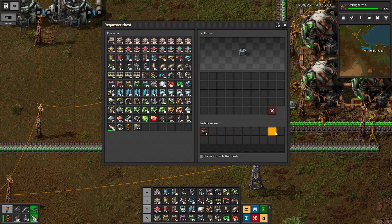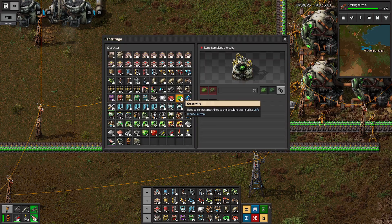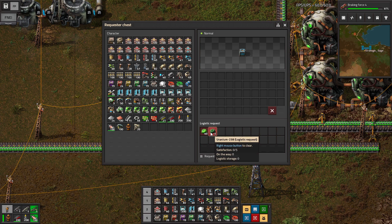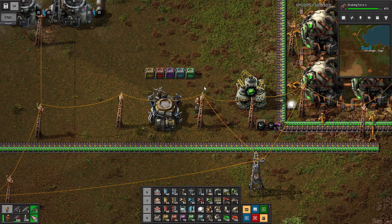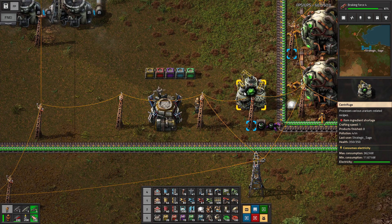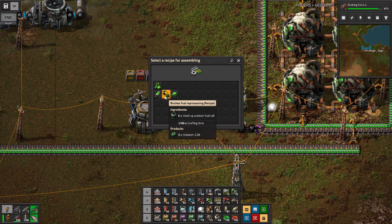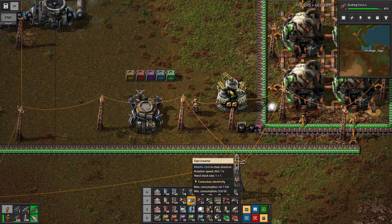Notice if we switch this to, say, the Kovarex enrichment process and do the same thing, it's going to put those ingredients in place. So that can be a really good way of not having to enter this manually — just saying I want this requester chest to grab whatever materials are needed to run this particular machine. That can be quite a fun quality-of-life item to utilize. But we're going to go back to the reprocessing and put our productivity modules in and get this rolling.